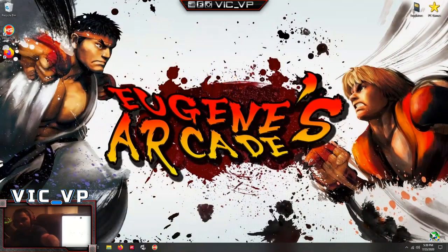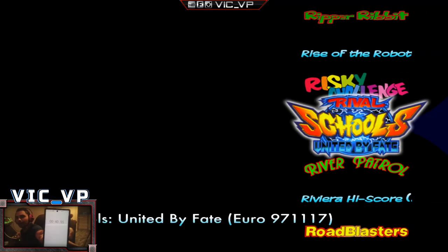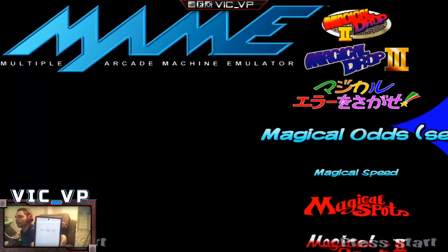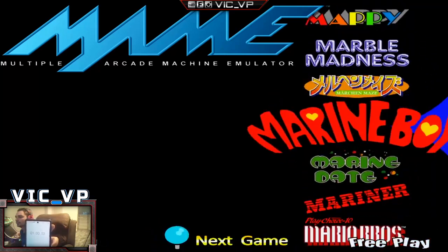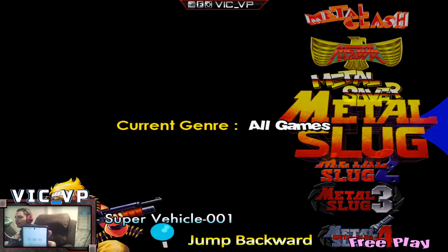I'm going to use the mouse to click on the HyperSpin program and then use the joysticks to navigate. Even right now we're at 30 seconds just booting to the desktop — I'm going to click on HyperSpin, go into main ROMs, I'm under R so I'm going to go to M and look for Metal Slug. We're almost there — Metal Slug — hold down button one.